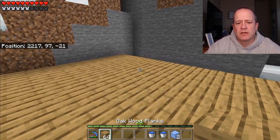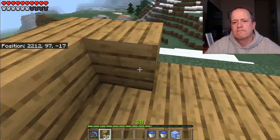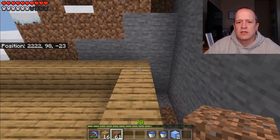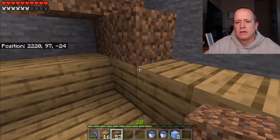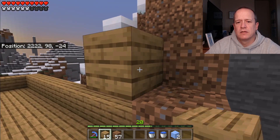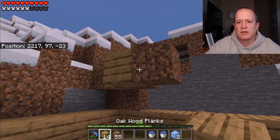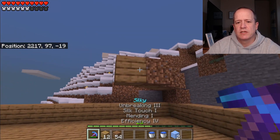Now that our 13 by 13 is built, let's go ahead and build an edge all the way around. Next we're going to put blocks diagonally all the way across the entire farm. The easiest way to do this in survival mode is to build a small staircase so you can put the first one in and then alternate however you'd like. I like to just alternate dirt and wood from all the dirt I just picked up.